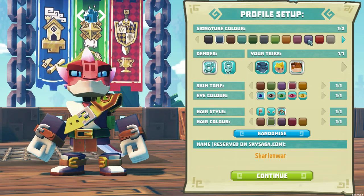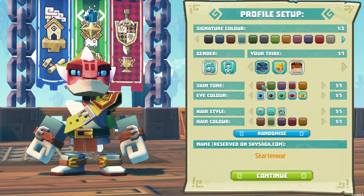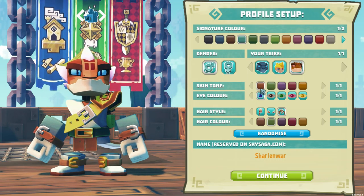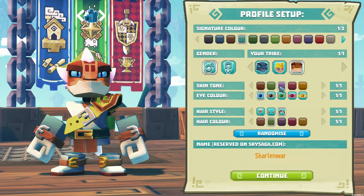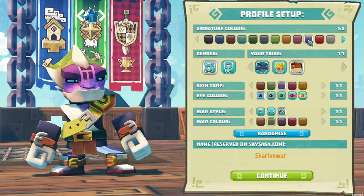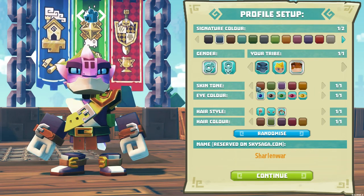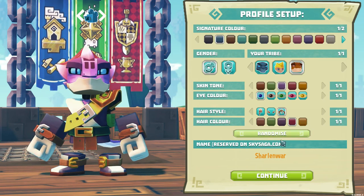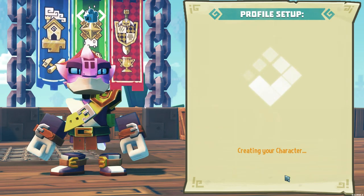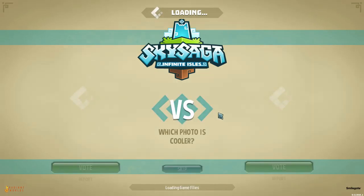Let's look at the character customization colors here. There's different races: human, cat, and lizard — let's pick a lizard. We can choose a signature color, skin tone, pick purple or a lighter blue, eye color, hairstyle, and hair color. Let's make it a little bit different color. My name is Charlotte — let's continue.